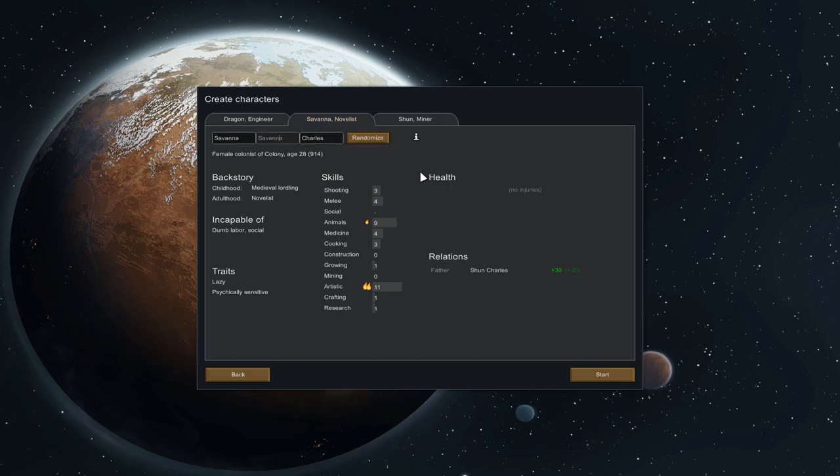Next up, dumb labour is a problem to start with because that's hauling, and you need a lot of hauling to begin with. I quite like the new relations system though - you can see there's a father connection here. But I think the dumb labour and social is too much of a problem to start off with. This other one - violent, scary - that is an incredibly good roll. No good at violence, but look at the social, animals and medicine skills. I think we'll go with Kieran in fact. Welcome aboard Kieran.